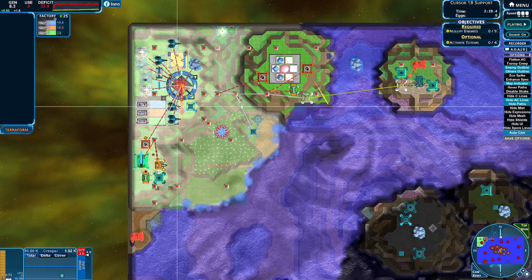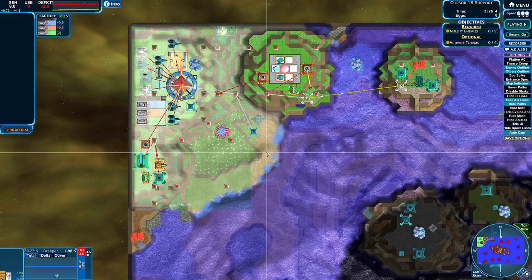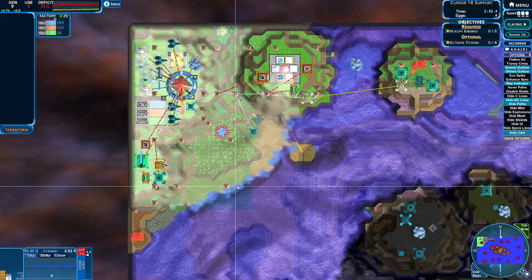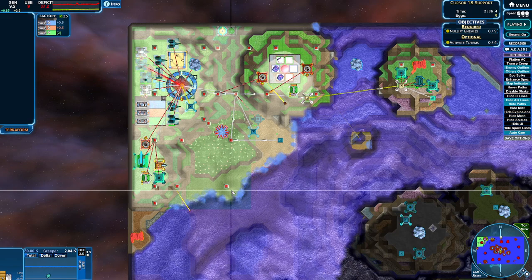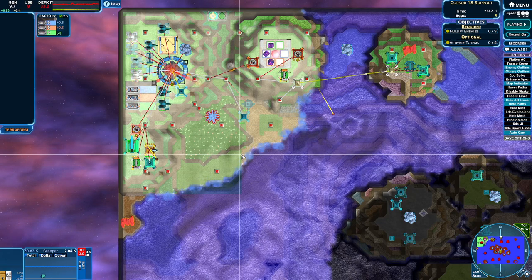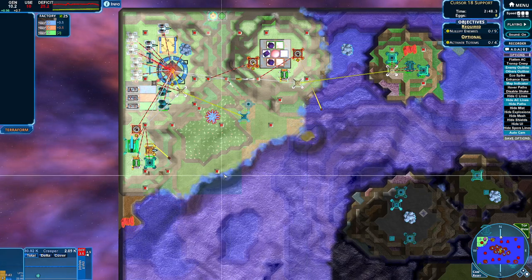One thing to note: once all the sprayers are built, they don't need power anymore — so that's one big key thing. We need power, but we also just need to outlast our initial build phase, and then we'll have power. It kind of works out. We just need to get through this beginning portion, then we'll have power, then we can build things, then we can move. Because we got places to be and creep to kill, AC to spread — it's going to be good.